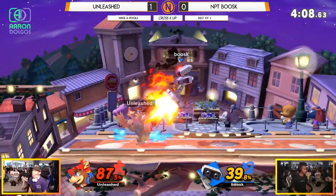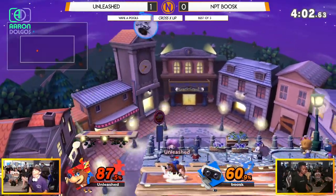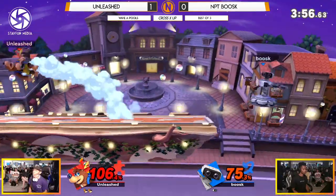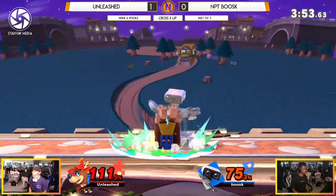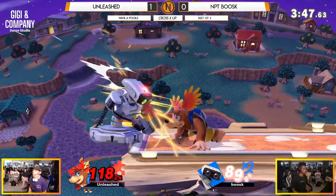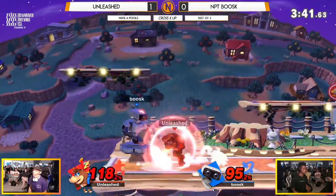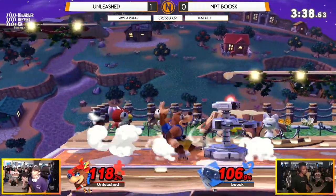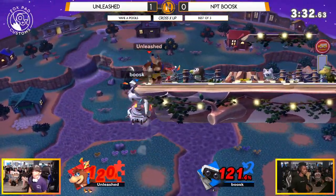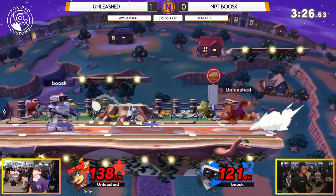Despite his name, Unleashed is showing a lot of discipline and control here — he ain't unleashing anything, he's just waiting for Boosk to make these deadly mistakes and capitalizing so hard. The parry on the nair is going to put Boosk in a bad scenario once again — that's really been the name of the game: a lot of parries, a lot of good options. Beautiful mashing to escape that up smash — that could have definitely killed him. Banjo's got plenty of options to deal with all kinds of mashing. Unleashed has really proven all the doubters wrong that this character is a force to be reckoned with.